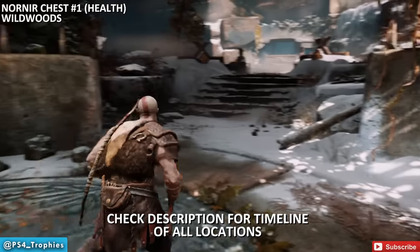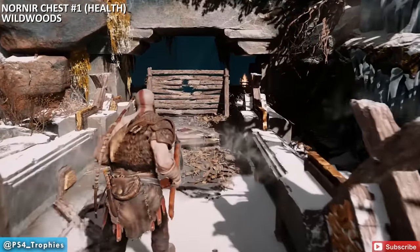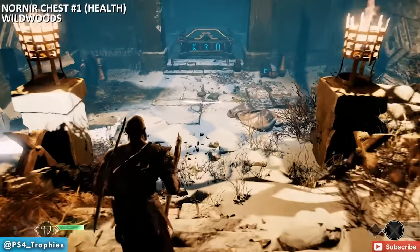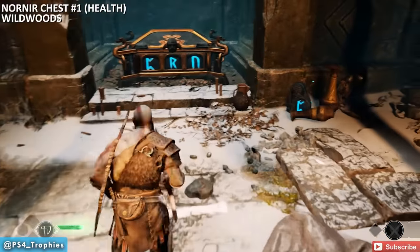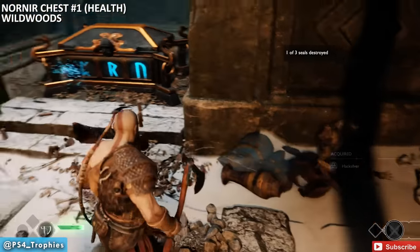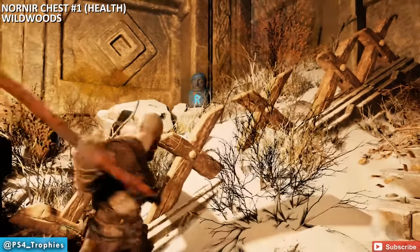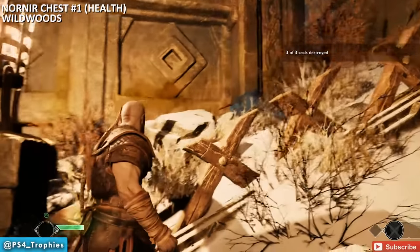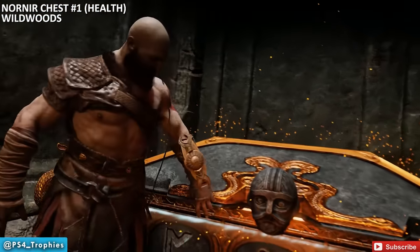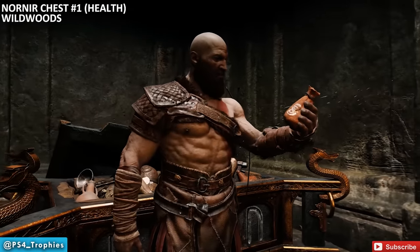The first one is in Wild Woods at the four-way intersection. Break through the barrier. Each of these is basically a mini puzzle — I'll show you the location and how to unlock it. Each chest is locked by magical runes, visible on the front. For this puzzle, break open the three runes all right here in this room. The contents will be either an apple or a horn; three apples increase your health, three horns increase your rage.